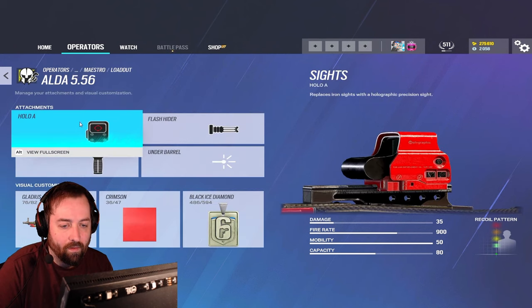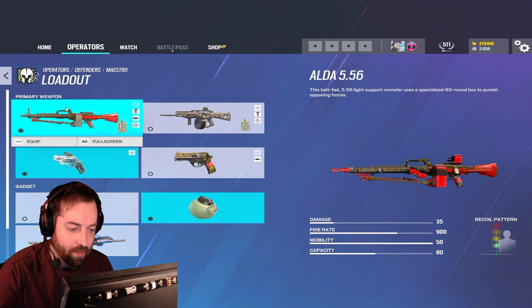I feel like the Isolde is probably the strongest gun on defense. You can only have a 1x scope on it, but it is a crazy good gun, and there's a reason why they took the ACOG away from it.